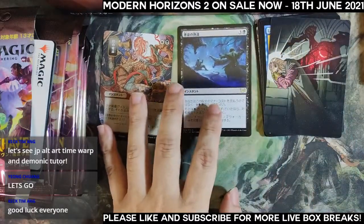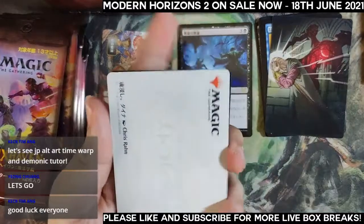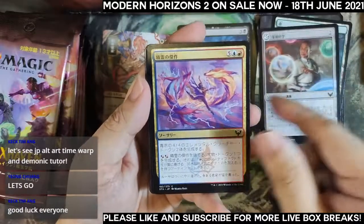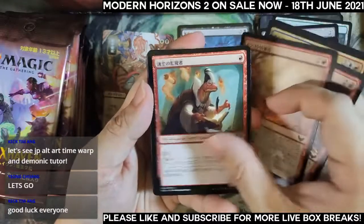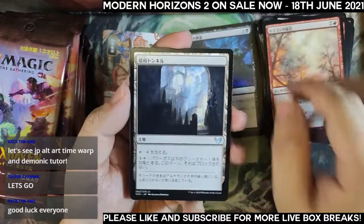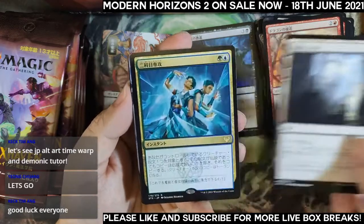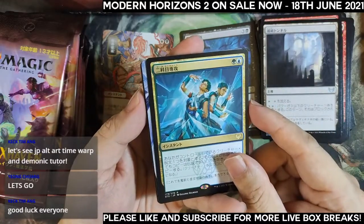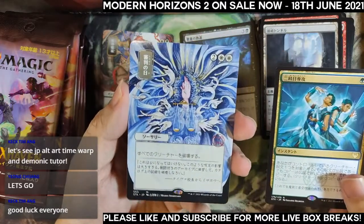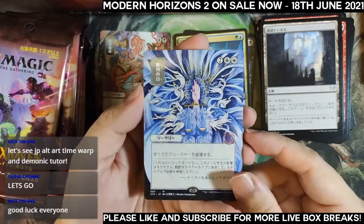Pack number two for Timmy: lesson first, then six common-uncommons. Nice common — Dragon's Approach — and an uncommon in the wild card slot. We're going to see the rare slot next — Double Major! And the archive slot looks like a Japanese alternate art for sure — oh nice, Day of Judgment! Day of Judgment from the mystical archive slot.